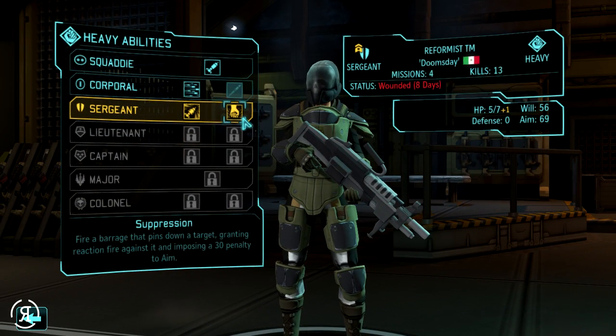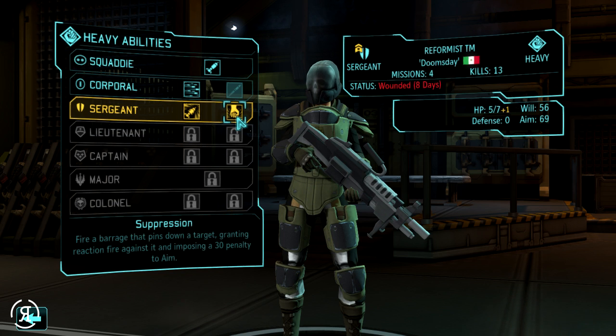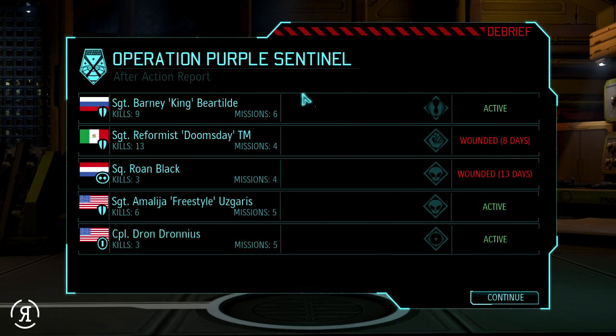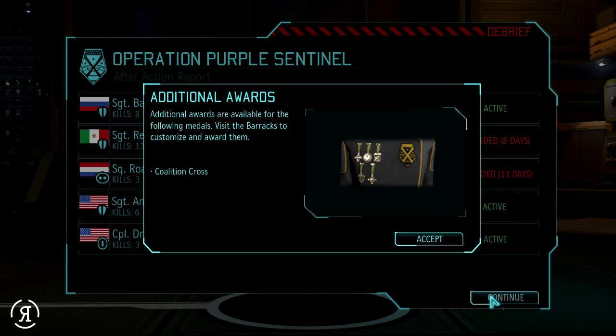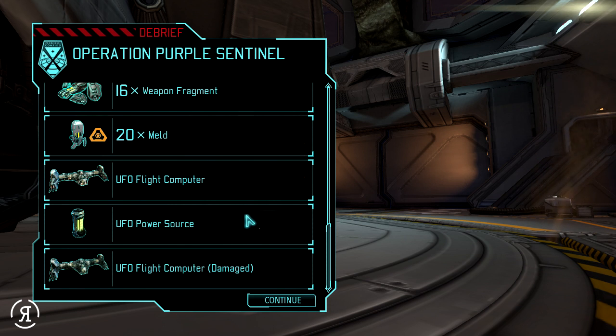Reformist acquired the nickname 'Doomsday,' which is rather poignant. Amalia got 'Freestyle' - not bad. Thinking about shredder rocket versus suppression - I never use suppression so we're taking shredder rocket. If the person who named Amalia has a nickname request, I'll rename her before the next episode. Additional rewards include the coalition cross medal, and we gained alien nav computer, UFO power source, and floater autopsy research.